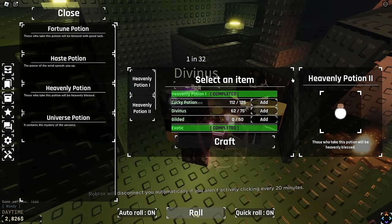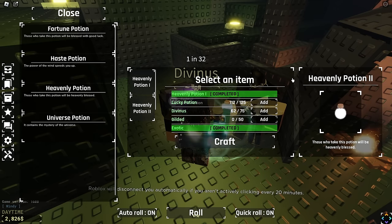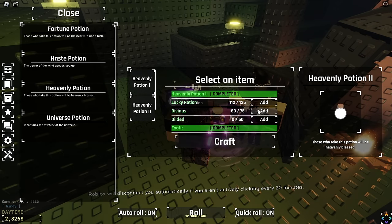We want to get the Rainy Season — that's probably the best one to go for. So we can get Sailor, Poseidon, anything like that. Anything that's pretty rare, I'll take any of those.